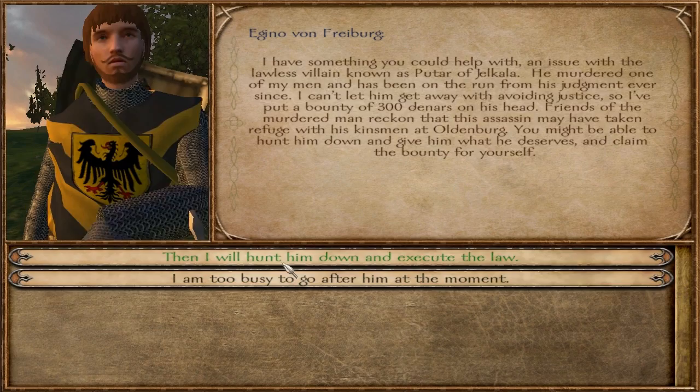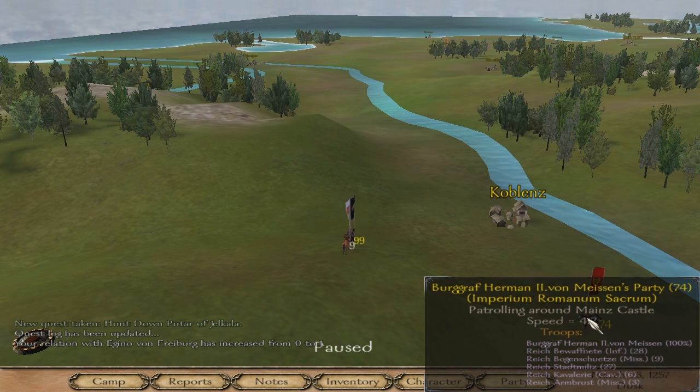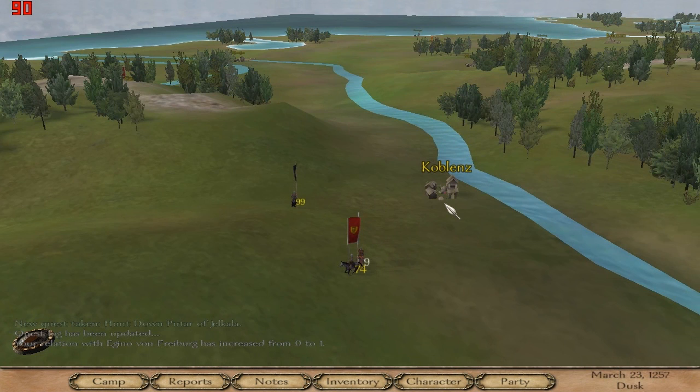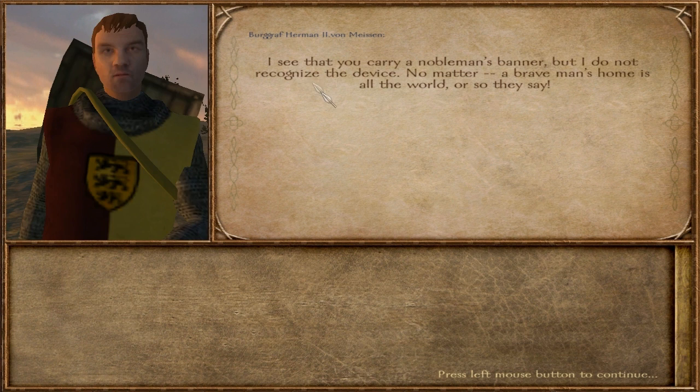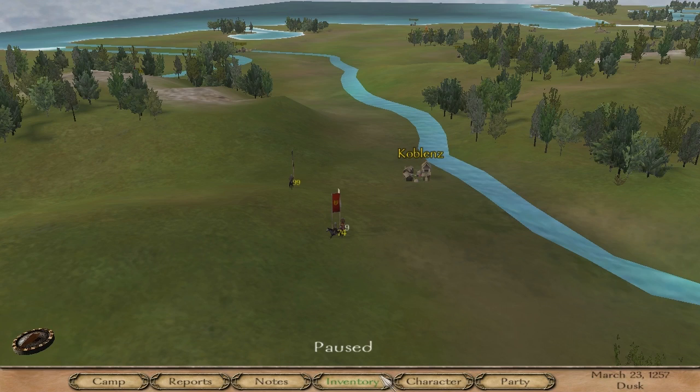Any tasks? This one we need to kill someone, which is perfectly fine — I can easily do that. Let's also talk to Burgraff Hermann II von Meisen's party. He also had unique armor as you saw. So our quest is to hunt down Putar of Jalkala, and he's believed to be at Oldenburg. Let's head over there.